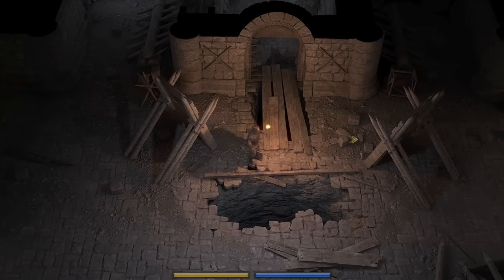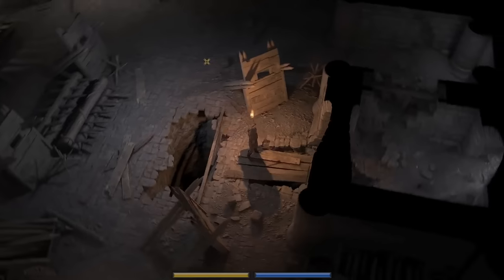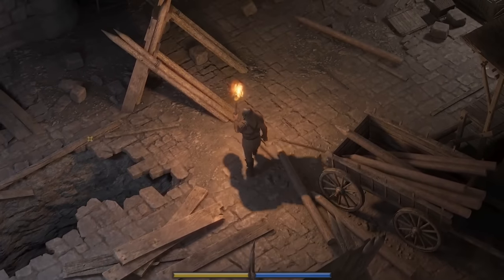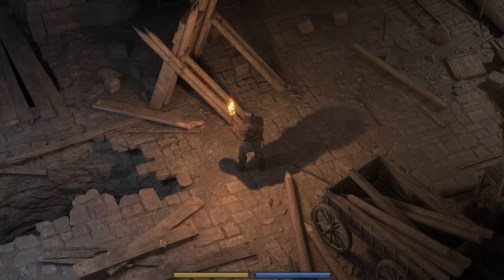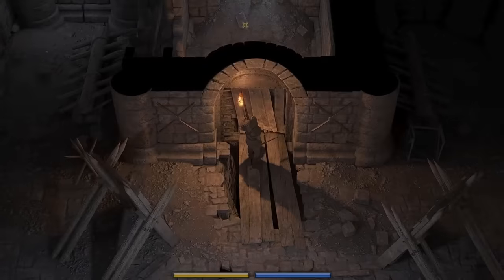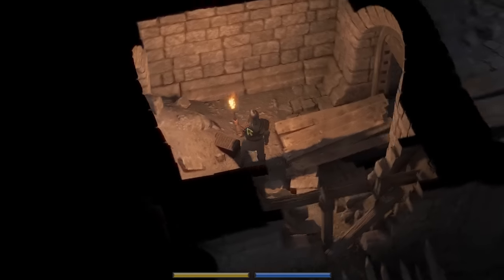Now we can go and grab the other pieces we need — this is a little bit scary, but all we need are some planks and a couple of stretchers down over there, and I think we're going to stack them horizontally for the best structure. I really want to make sure I don't fall through the cracks here and die. That looks stable enough to me — boom, we made it over to the chest with nothing inside.